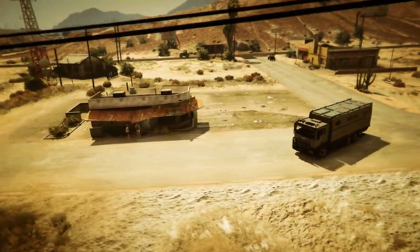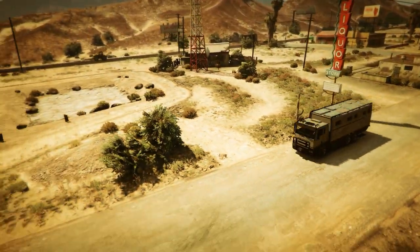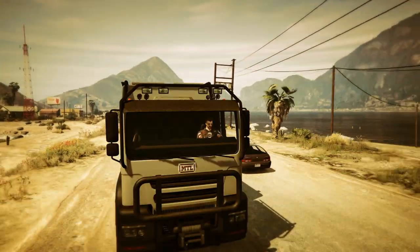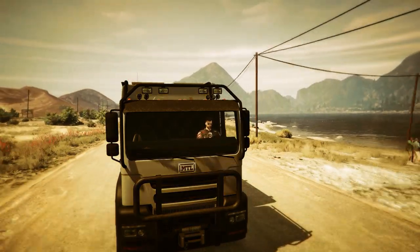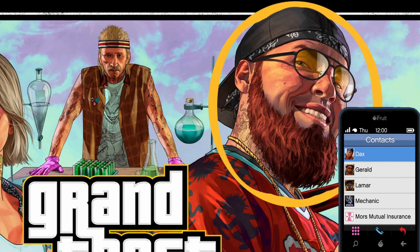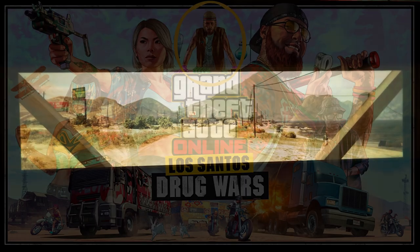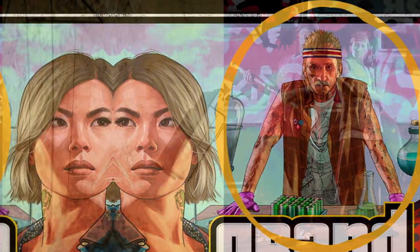We're getting a new property, that's certain, and it will be located in Blaine County, which is great in my opinion, because even with the bunkers and facilities, this area is somehow neglected. Our old friend Ron will be there, but we will have another contact, at least one — this bearded biker in the DLC poster named Dax. Since it is obvious we will get our hands dirty with drugs, we can speculate if Dax is our Walter White or Jesse Pinkman, since we can see this guy with a mustache cooking our product.